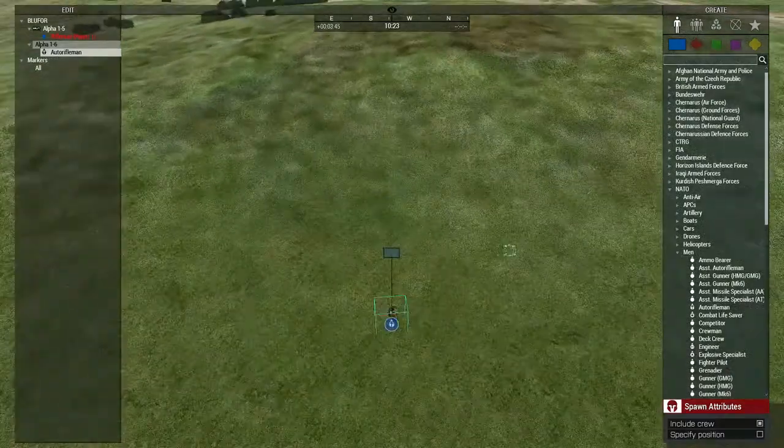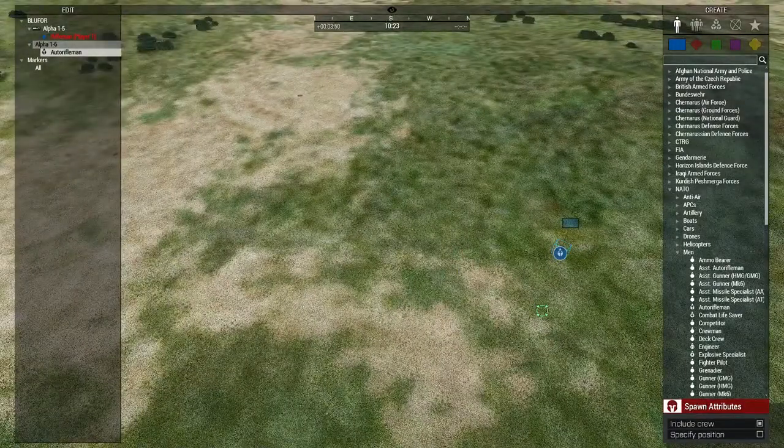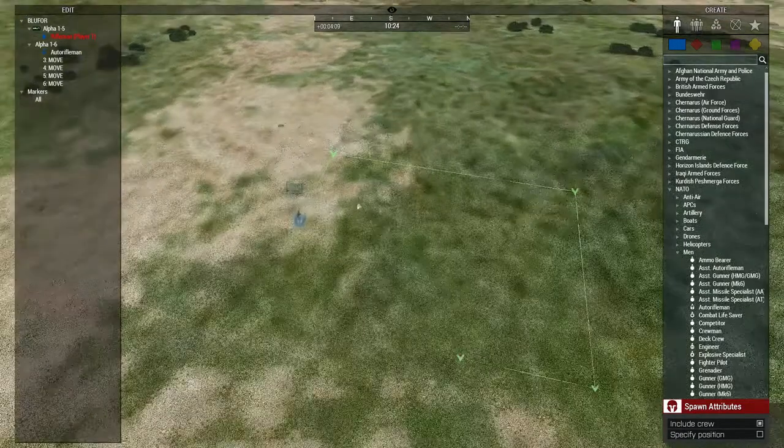If you want to get more advanced with waypoints, you can hold down Control and then right click, right click again, right click again, right click again - and that turns it into several waypoints. If you want him to do those waypoints again, put a fifth one down, click on Cycle and press OK. Then he's going to follow those in an infinite cycle.